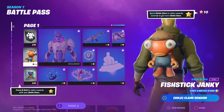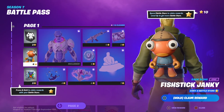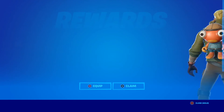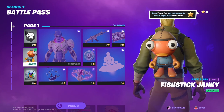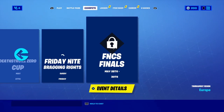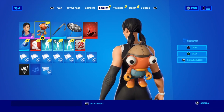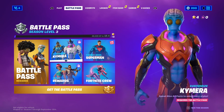Let's go ahead and actually claim the back bling because I want it — it looks pretty cool. Again, I don't have the battle pass, but I want to show you that you can unlock some stuff without it, just like before. Let's equip it. And if I go to my locker — clear as day — unlocked without the battle pass.